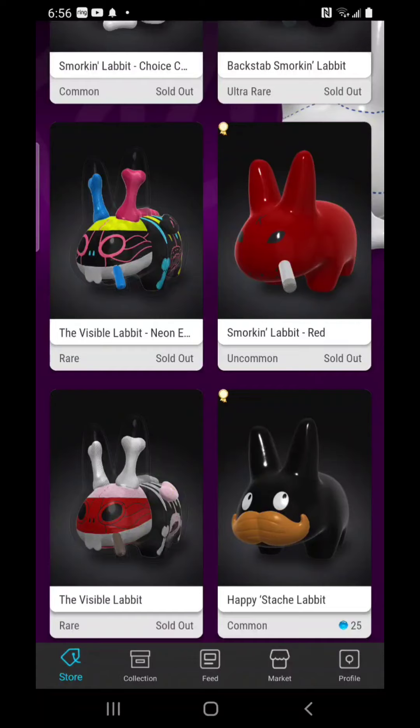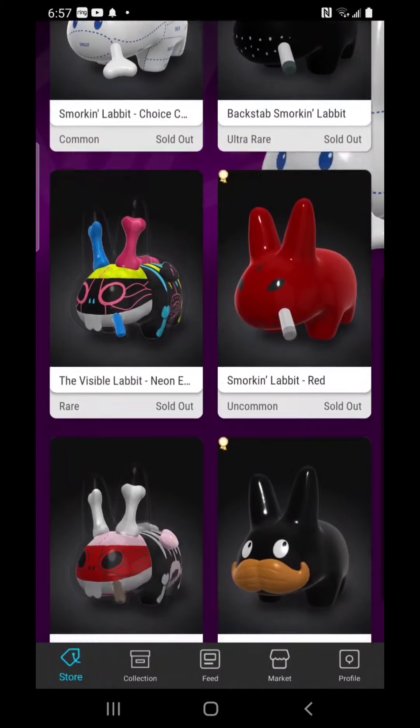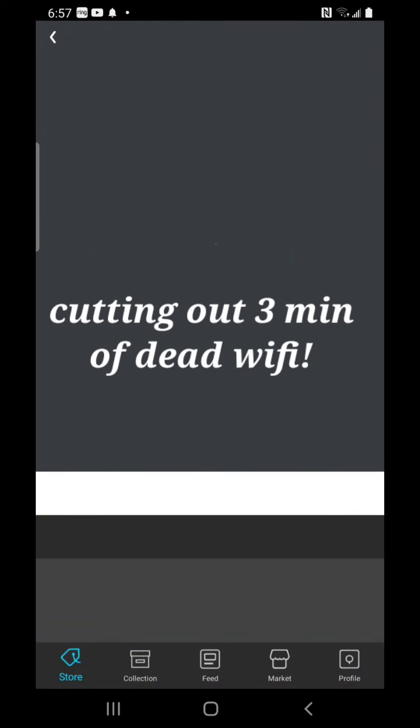After that drop I thought I had wasted my money. There were several Happy Stash Lab Its left over — it wasn't selling out, it sat there for days. There were also several Choice Cuts on the market for less than retail, and the Red one had a few listings below retail too. I thought, 'Oh well, maybe if I hang on to these for a year or two they'll end up worth something.' Let's jump back and see what the Happy Stash Labbit — which retailed at $25 — is doing on the market now.